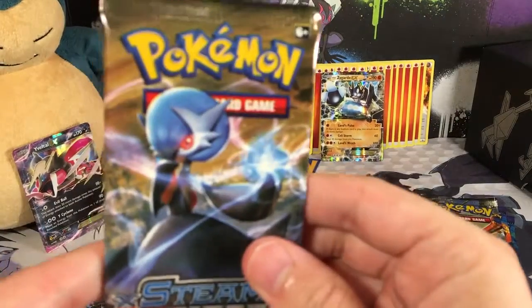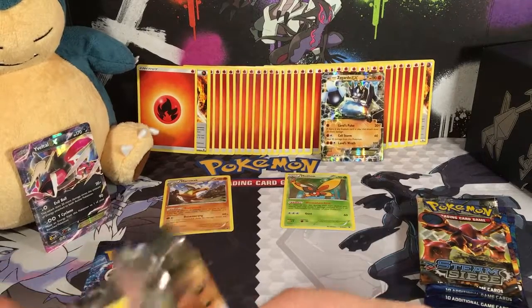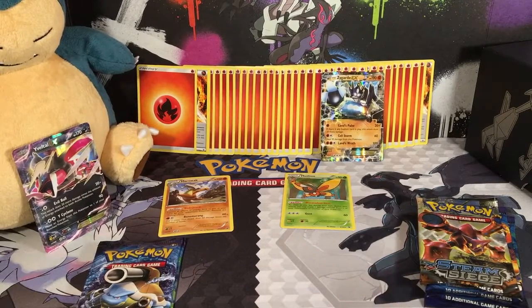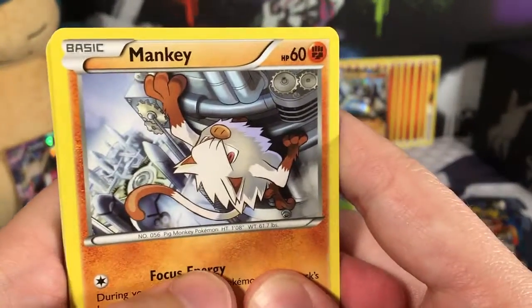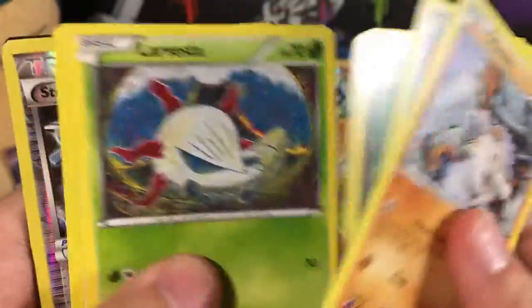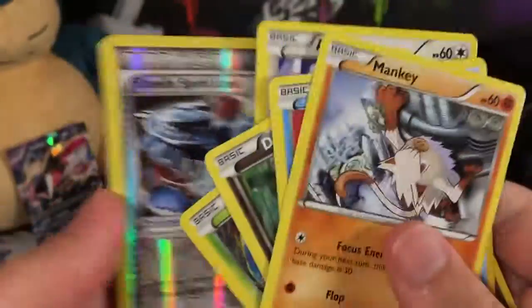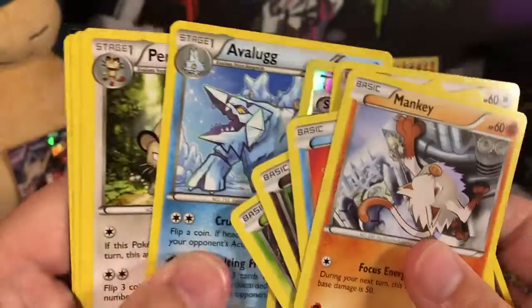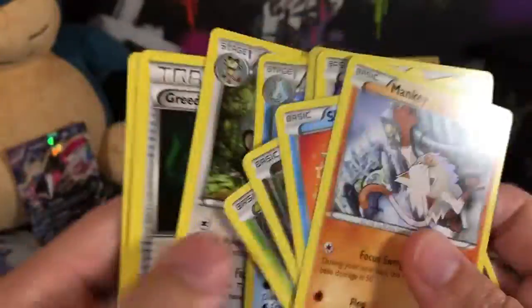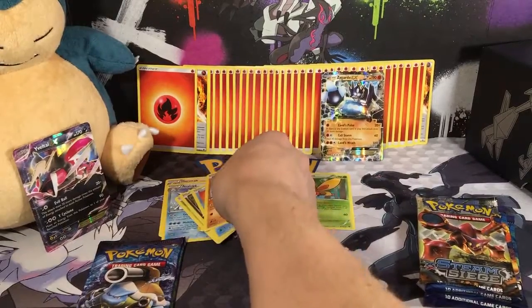Now for Yveltal's Steam Siege pack. Who do you guys think is going to win? Right now it's pretty evenly matched — Marowak for Yveltal and Mothim for Zygarde. We've got a Manaphy, a Clamperl, a Dino, a Larvesta, an Aipom. Reverse Holo is a Steelix Spirit Link. The Rare is an Avalugg, plus a Persian, a Green Dice, and a Monferno.